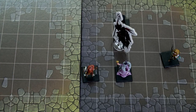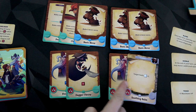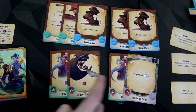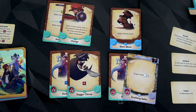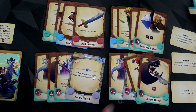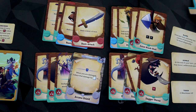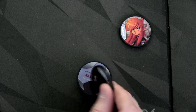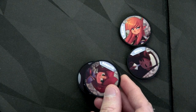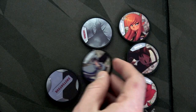Now we clean up: our paladin and ranger discard a move card each, then draw back up to four. I got my point blank shot again for my ranger — we've already had to shuffle because her deck is so small. Let's draw initiative tokens for round four: Olette, then Quill, then Roberta, then an enemy, then Elwyn, then the enemy again.